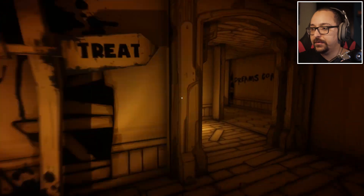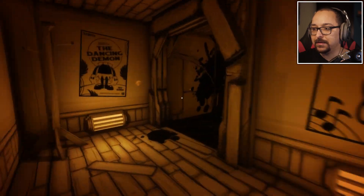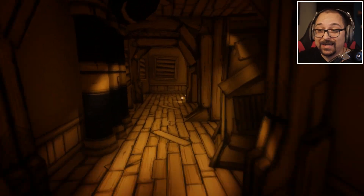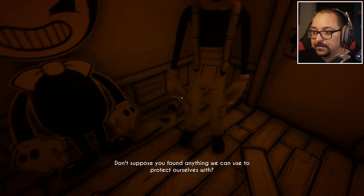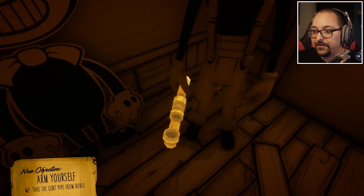So Bendy is going to be the neighbor. That's it. Trick or treat — treat would be Angel, so this would be the demon area. We're going through here just to see. Maybe we can get the Tommy gun because I haven't even done that yet. Boris. Hey Boris, can I have this please? Thank you.